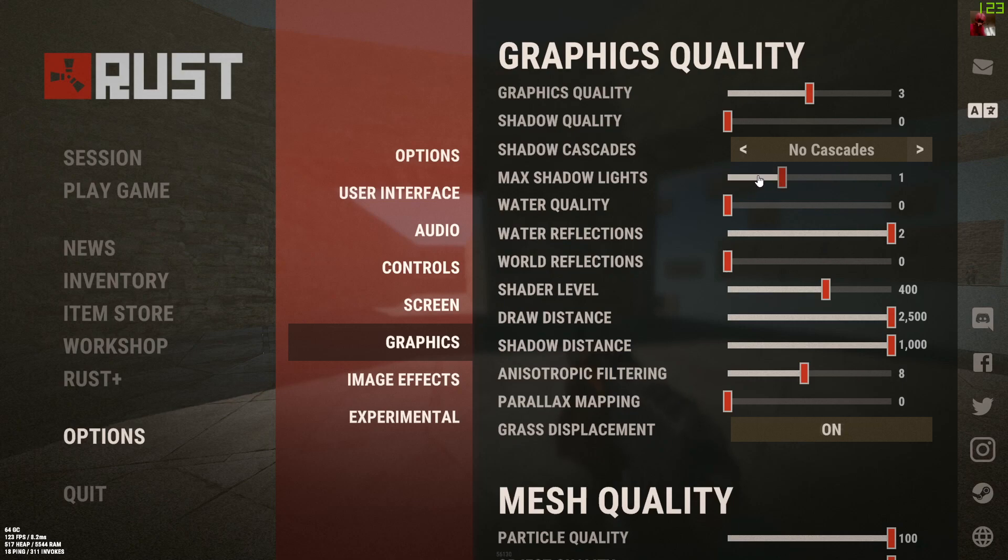Water reflections doesn't seem to really affect FPS too much, so that's fine. World reflections I'd probably keep at 1 or off — it doesn't really matter. Shade level can be on whatever.